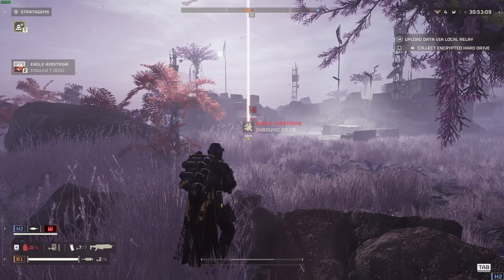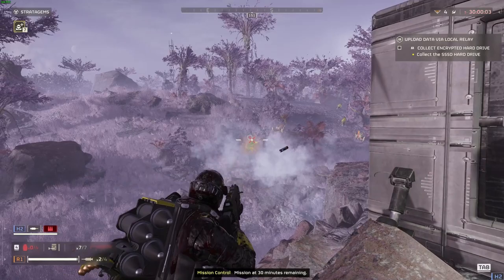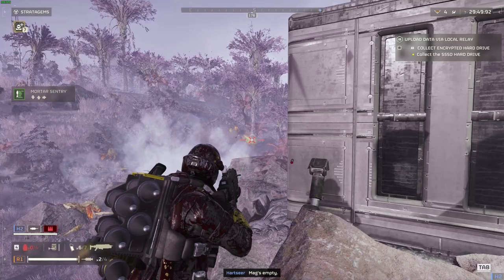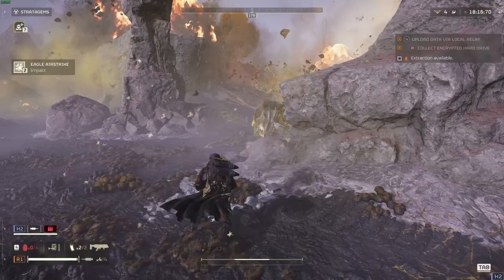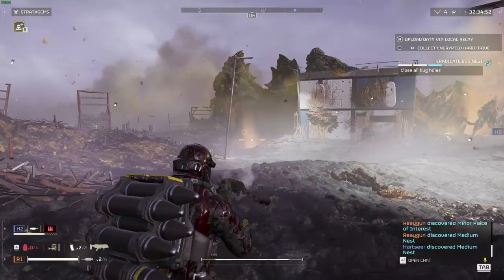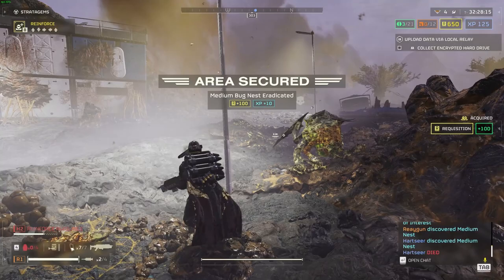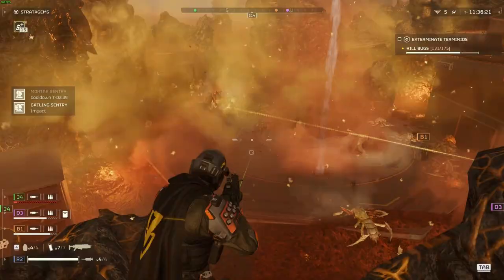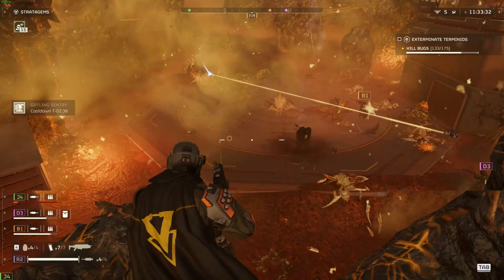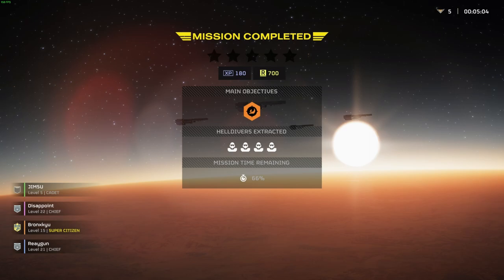This starter build is designed to give you a little bit of everything so you can handle every early game situation without grinding over 20 hours to unlock things. It puts you in the best position to progress smoothly to higher difficulty levels. The build works excellently solo or in a group — you can clear objectives with ease using the grenade launcher and eagle airstrike, while the gatling sentry and mortar help defeat any enemies. Just be mindful not to be overly aggressive, as Helldivers 2 is designed as a 4-player co-op game.